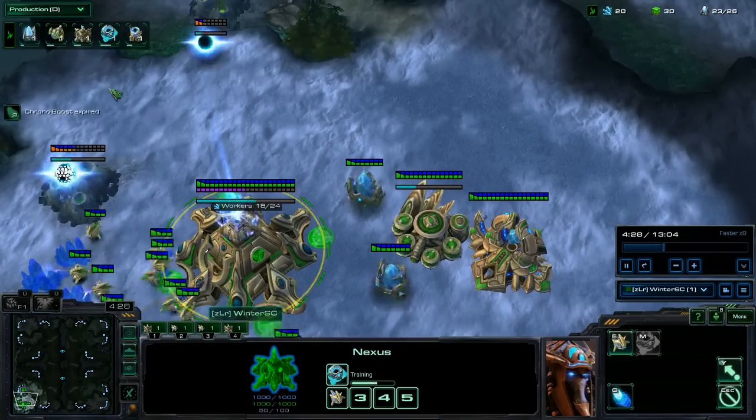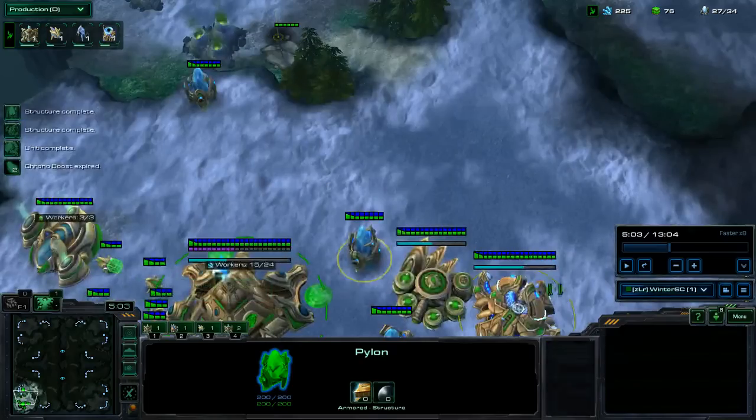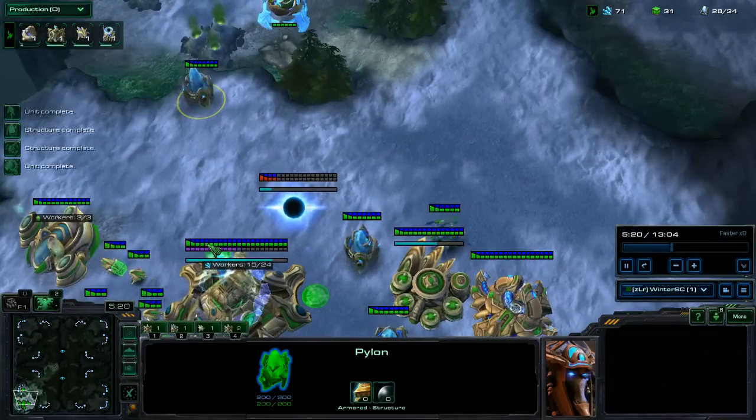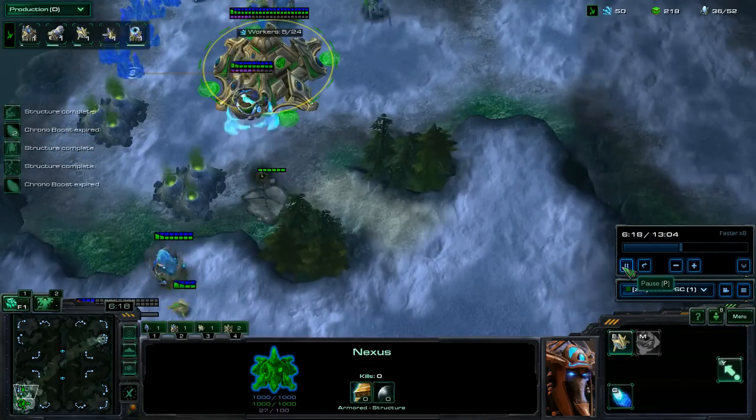Then just Chrono boosting out, getting a Mothership core first, Mothership core into second gas, and then on 100 gas after that, getting a Stalker, and then on the first 100 gas getting a Robotics Facility — usually around the 5 minute and 15 second mark — while Chrono boosting probes out assuming he's expanded.